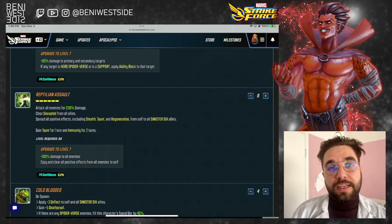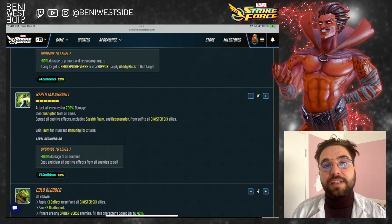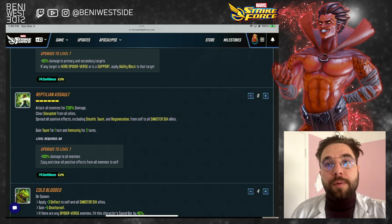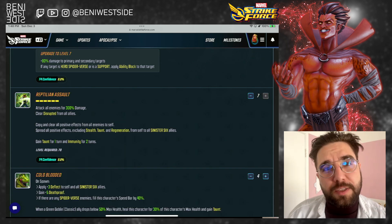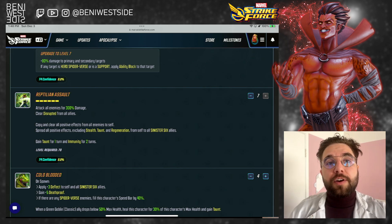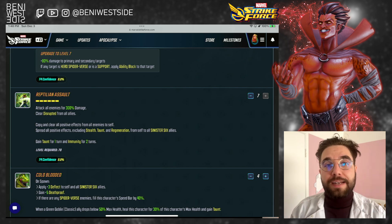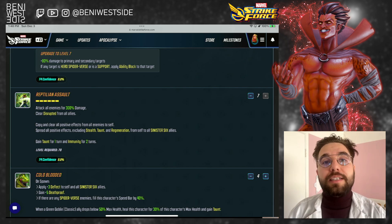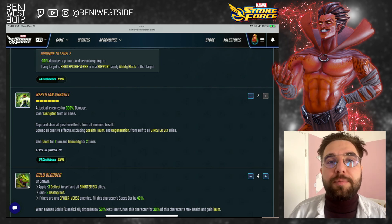His T4 upgrade is very big — it's going to add damage, but more importantly, he's going to copy and clear all buffs from all enemies. He does this before he spreads, so he's basically going to suck all buffs to himself from all enemies, clear them, and then spread it to his sinister team. This is very good; I would call this an essential upgrade.